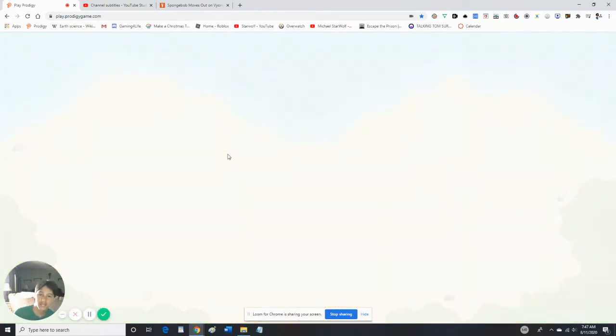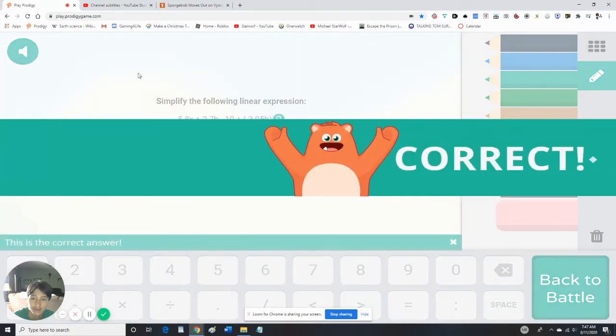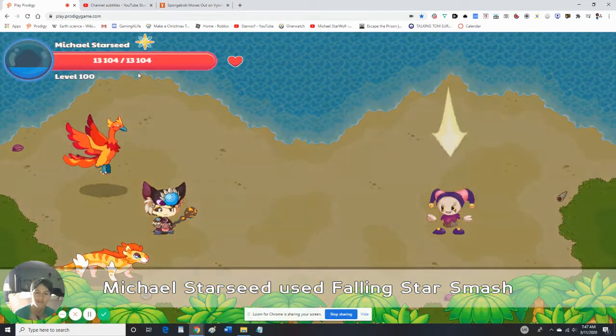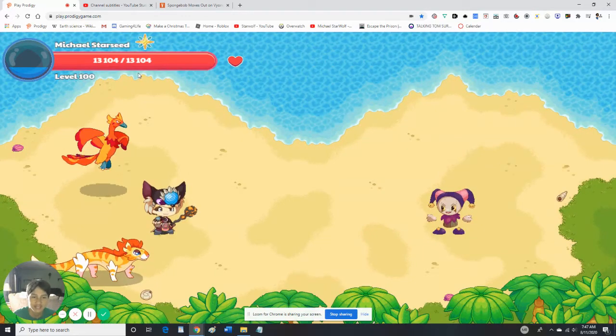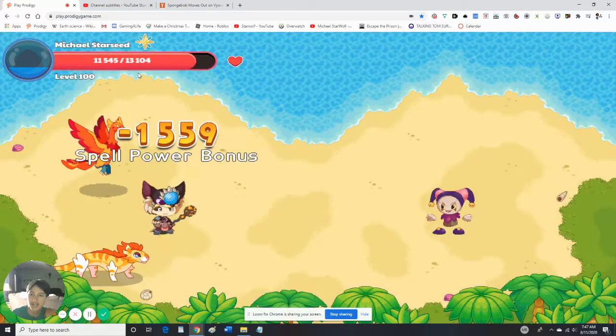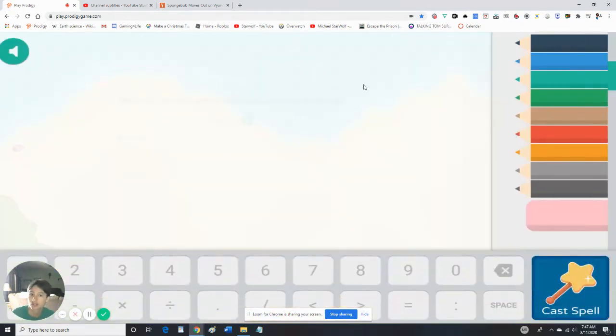We're not gonna switch to any pets because this is a shadow battle. So if you're battling Pipit, never switch to a pet, because Pipit's gonna blast a shadow element. And it's not even capable of being powerful against my wizard, because my wizard learns astral by leveling up.